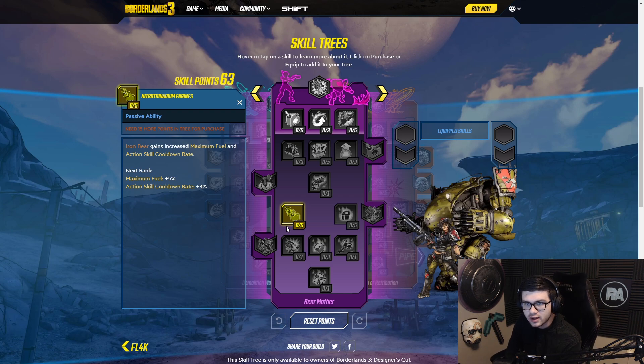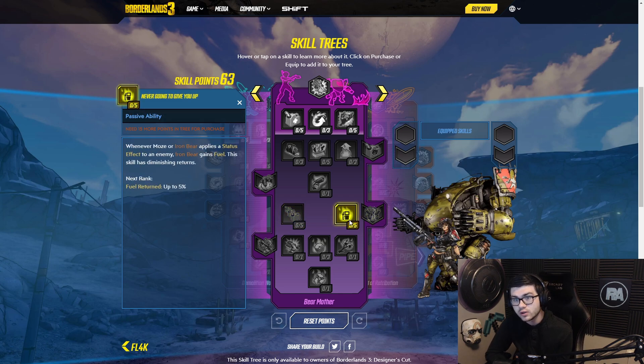The next skill is Nitro Nidium Engines — I probably said that wrong — but Iron Bear gains increased maximum fuel and cooldown rate. So for five points, that's just a good Iron Bear skill. Then we have Never Gonna Give You Up: whenever Moze or Iron Bear applies a status effect to an enemy, Iron Bear gains fuel. This skill has diminishing returns. This seems like a very Iron Bear-focused skill tree, which is pretty interesting.